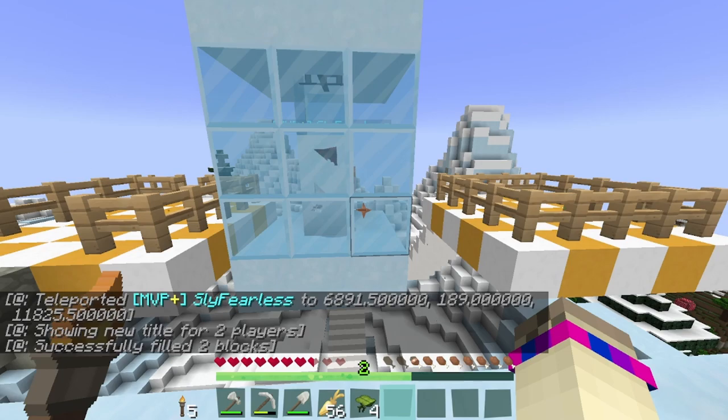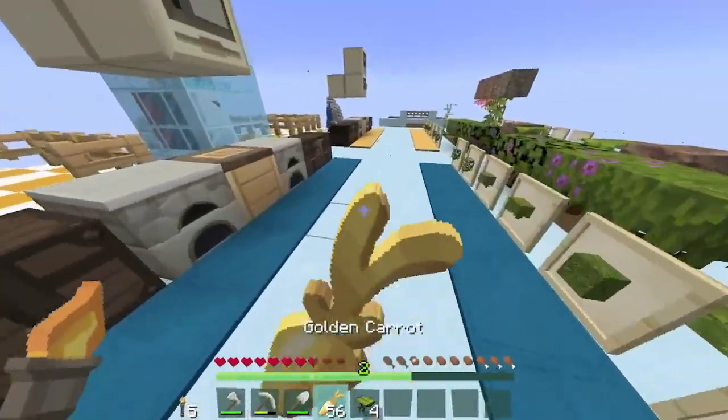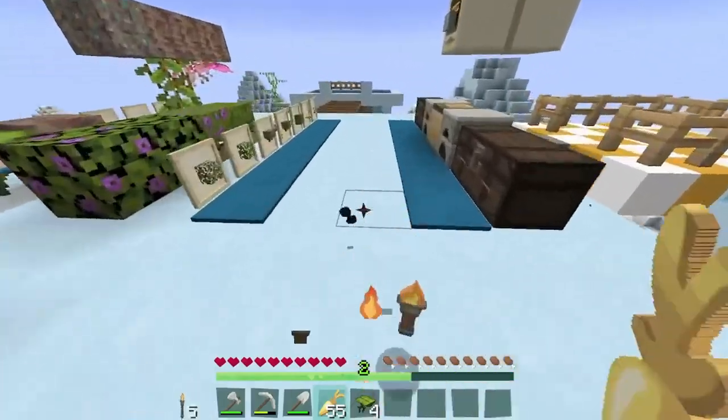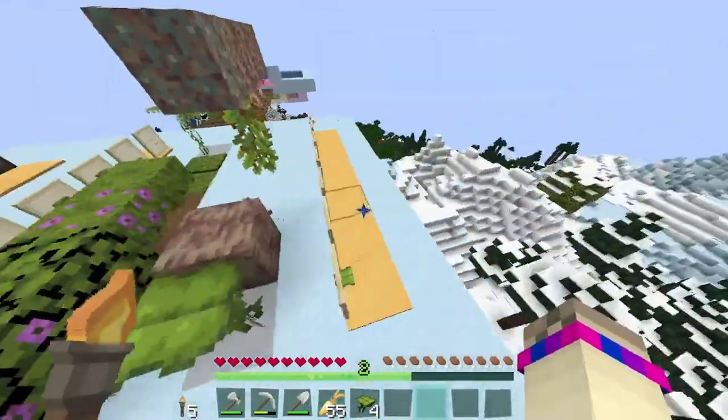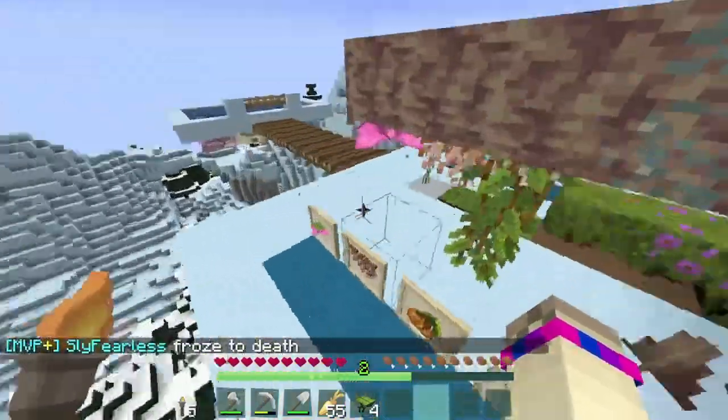Oh my gosh, I freeze to death! It takes a really long time though — what the heck, Llama? That was so quick! I found four axolotls, I just got really lucky. I was in a lush cave — I literally never even found a dripstone cave, Llama.